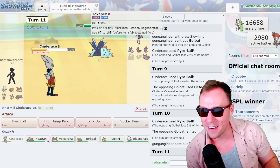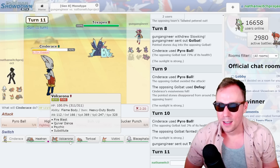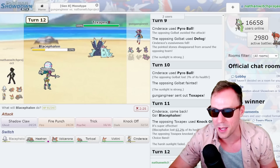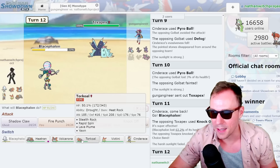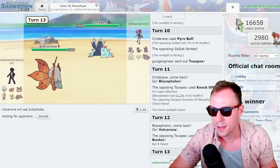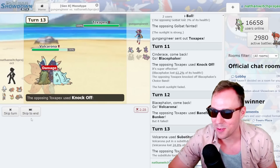That's gotta be Toxpex. Okay, there he is. Let's go Blacephalon — get it out, use that Trick. They Knock Off. Oh my god, that's the worst situation. I absolutely hate it. Let's go to Volcarona. I'm looking for a Scald then, I feel Toxic is coming. The Baneful Bunker — that's great for me. This thing just wins now. I saved the Blacephalon, I could maybe kill with it down the road, but Volcarona just straight up wins now.